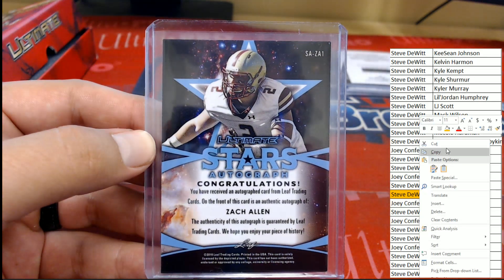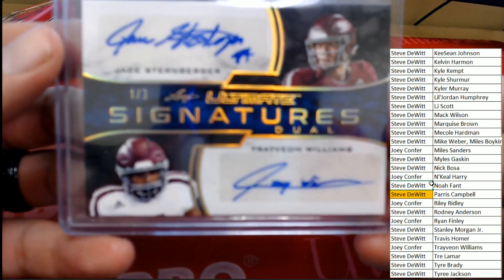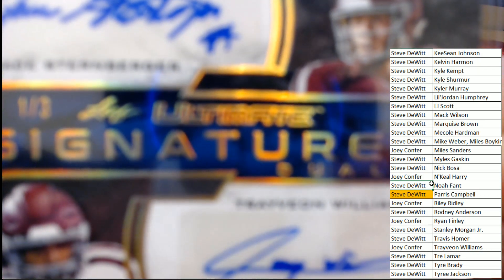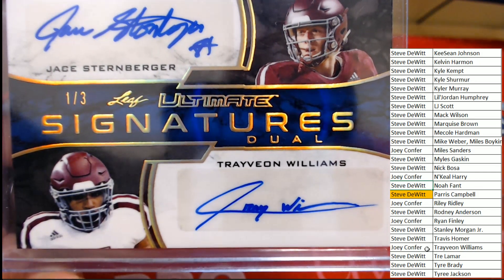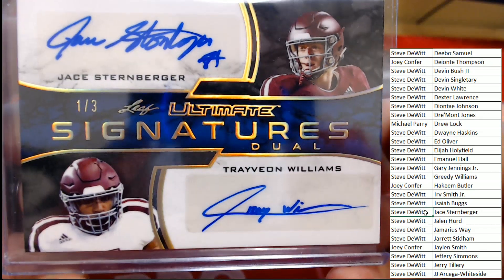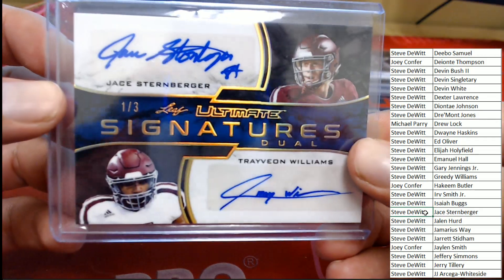Last chance for Mike and Joey — good luck guys. It is a dual sig, number one of three — the Ultimate Signatures Dual. There you go: Jace Sternberger and Trevion Williams. Trevion is a Joey C card; Jace Sternberger is Steve D. So that is going to be a random between you two guys. A very nice hit, numbered one of three.